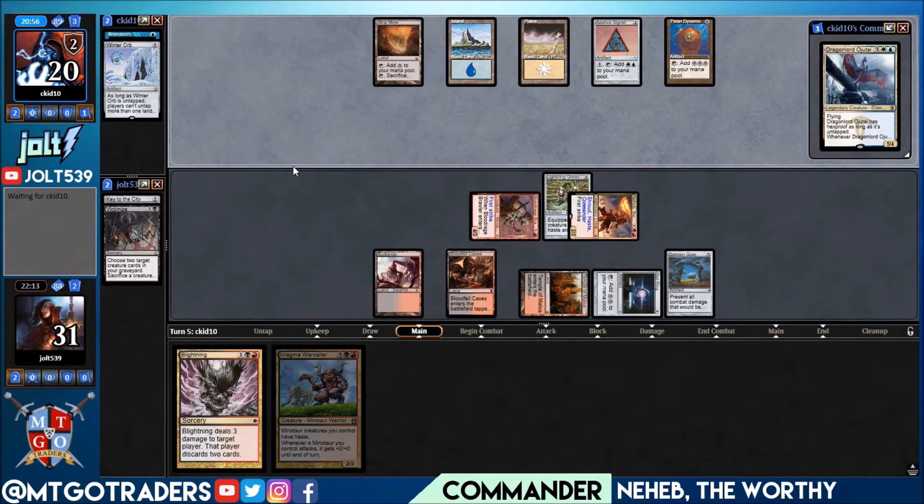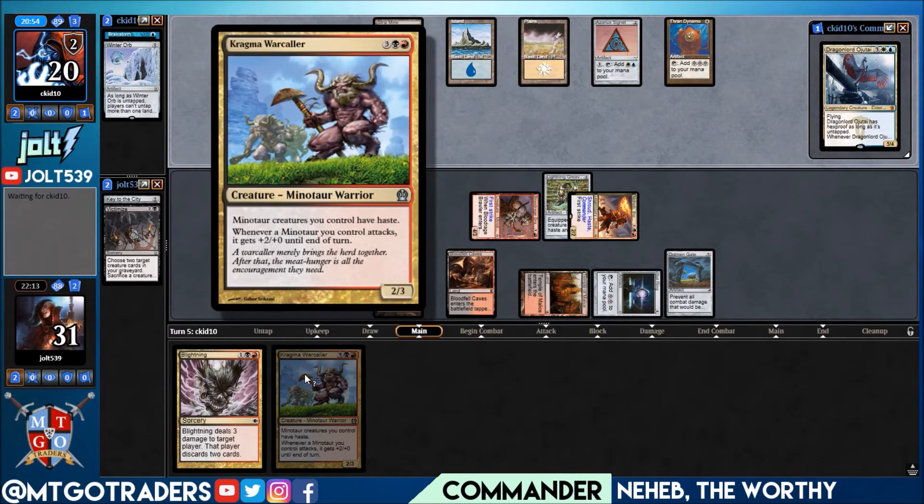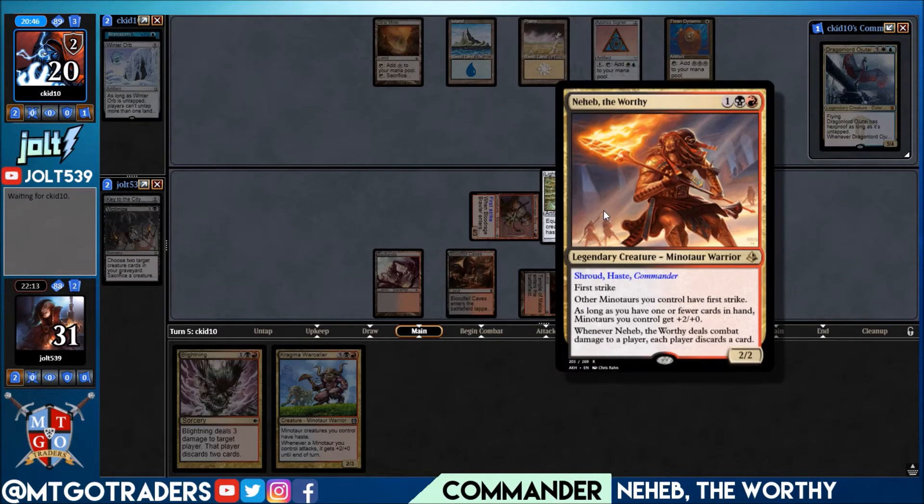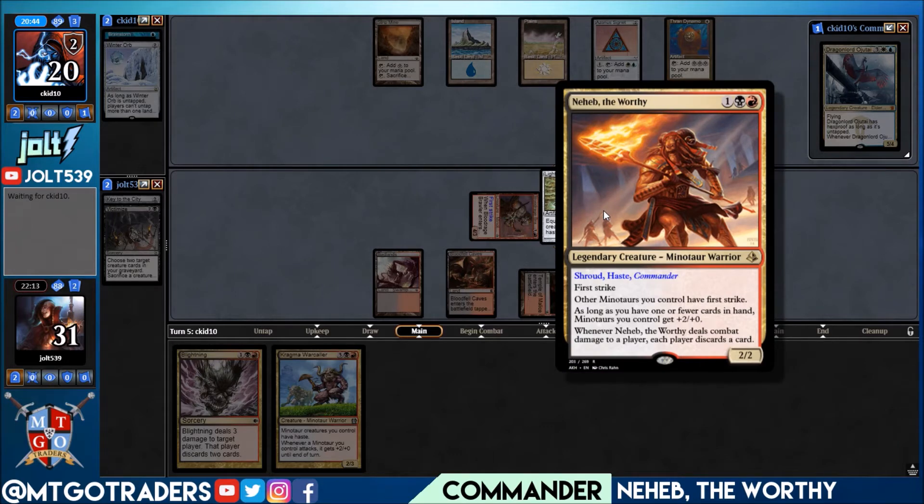Giving our creatures haste and that plus two bonus is really solid, especially if it can come down and swing the turn it comes in. Plus the artwork — it looks very Lorwyn to me, and I just really like the Minotaur art. But Neheb, man — look at that little fire javelin. Every time I play with Neheb it makes me feel like a teacher got onto him a lot for running with scissors. He just seems like the student who would run with scissors.